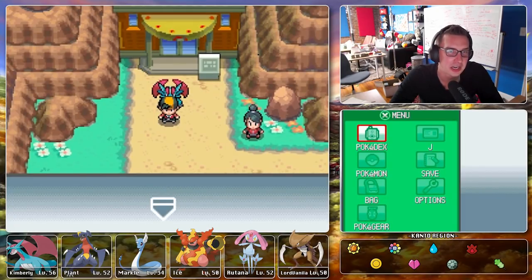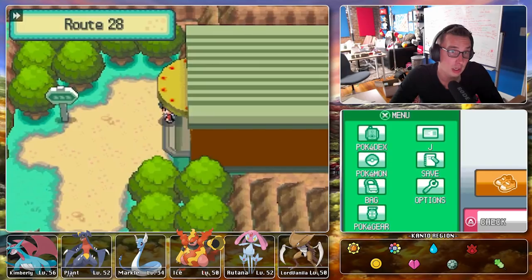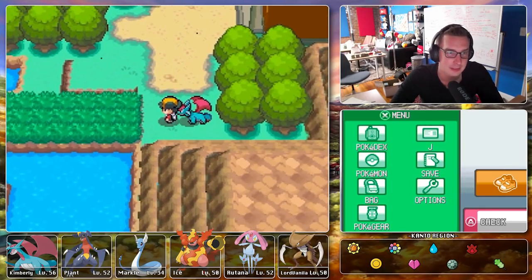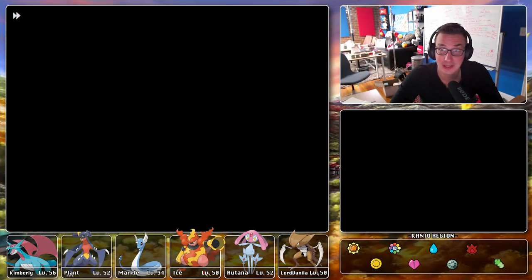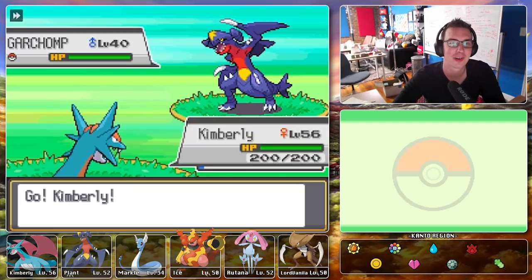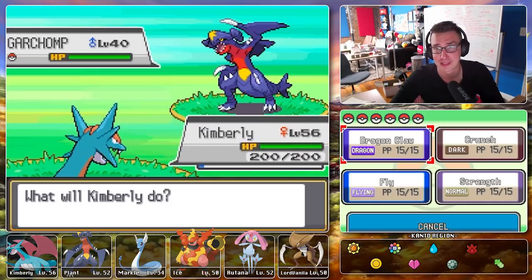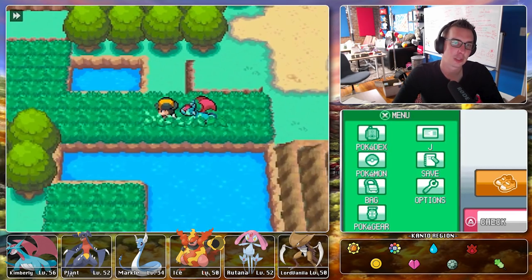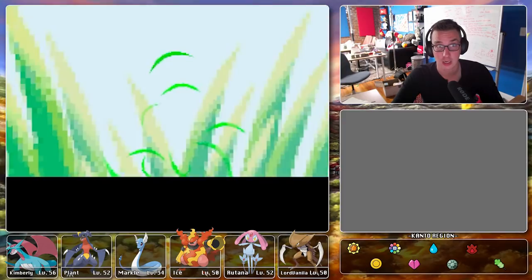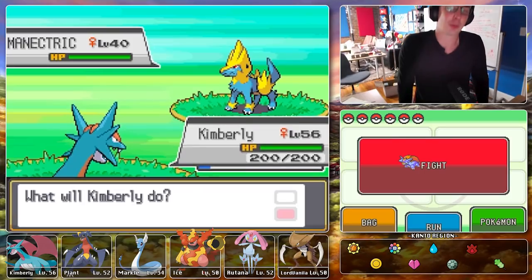We can go to Mount Silver, which is exciting because there are stronger Pokemon to train against, plus we can catch something on Route 28 and inside Mount Silver. Our first encounter is a Garchomp, which is cool because it means there are really good Pokemon in here. However, this is Dupes Clause since we already have Plant the Mighty Garchomp, so it doesn't count. Our actual encounter is a Manectric — wow, that's a pretty cool catch!